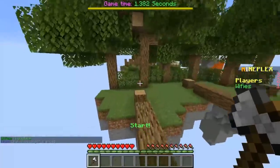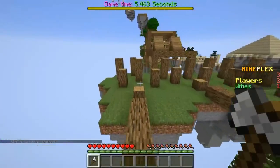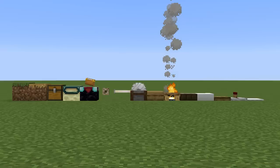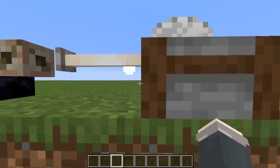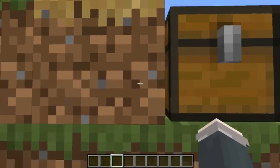Also, side note — while researching for this video, I actually discovered the largest possible amount of blocks that can make a staircase one block in height. While I previously thought the record was 7 using snow layers, I discovered this arrangement of 15 blocks, with each block exactly 1 pixel higher than the one before it. There is one exception: there is actually no block that is 5 pixels tall, or 0.3125 blocks.